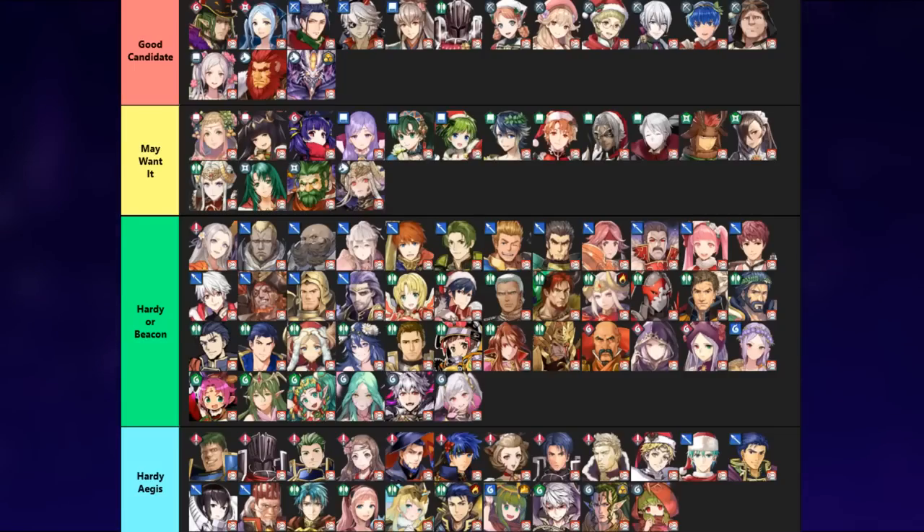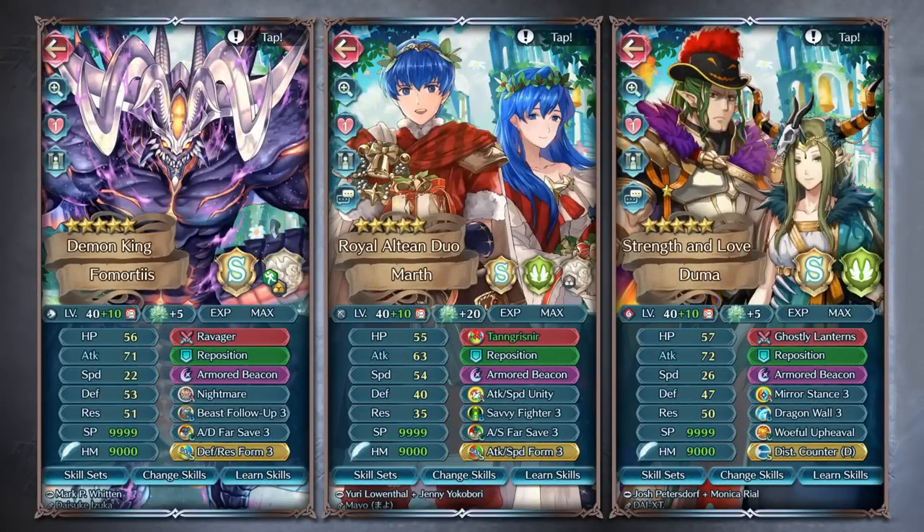The first three that come to mind are Fermotus, Winter Marth, and Halloween Duma. Fermotus is probably one of the easier ones to throw on here — not only because he has damage reduction on his A slot, and if the foe can make a follow-up attack he gets another 80% damage reduction — but because it also deals damage and protects him from Deadeye and Lethality, so he always has damage reduction no matter what.